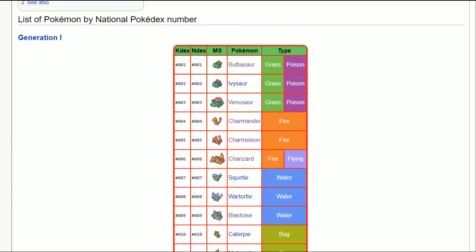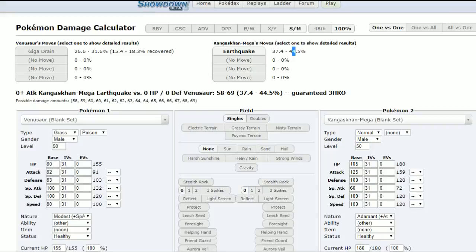Even if I take 30 seconds per Pokémon we're going to be here for another 40 minutes or so. Venusaur is going to be modest nature for the most part, but there's also a case for some defensive natures. With a bold nature we'll be taking less damage — for example, earthquake goes from about 40% to 44-45%, meaning we take around 4% less damage.